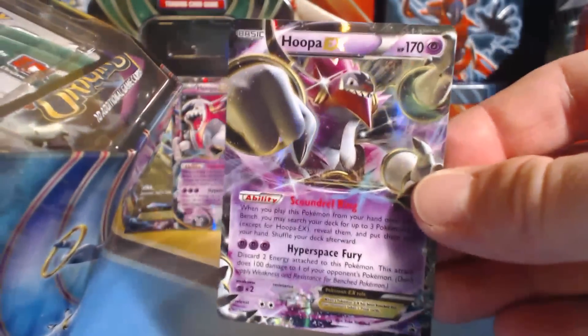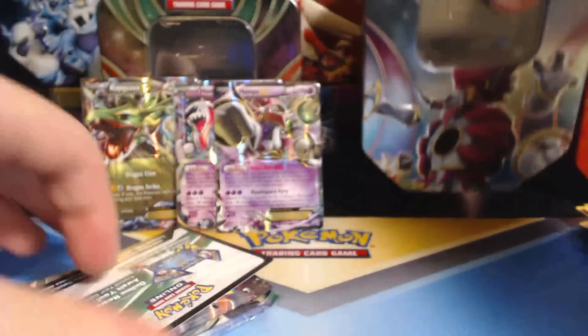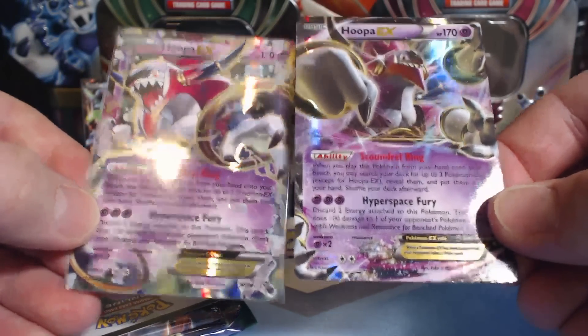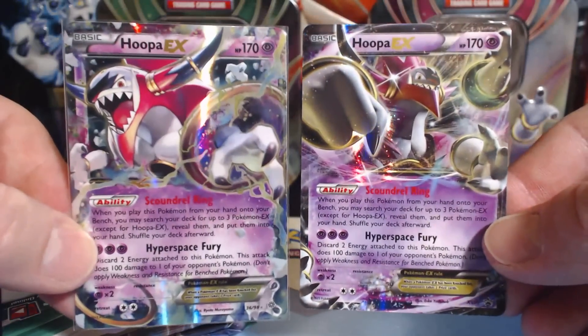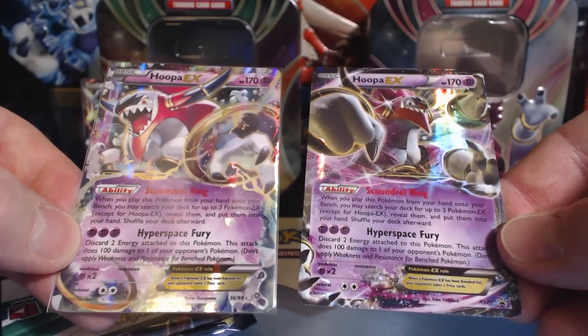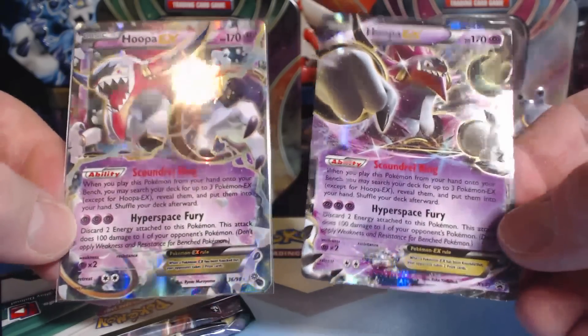Here is that Hoopa promo. Comparing the two, they are exactly the same — it's just the artwork is different. Very interesting. And actually the font they used to type it out looks a little different too — one looks bigger and one looks smaller.